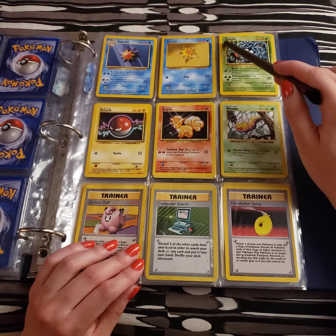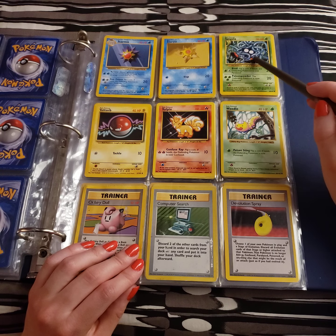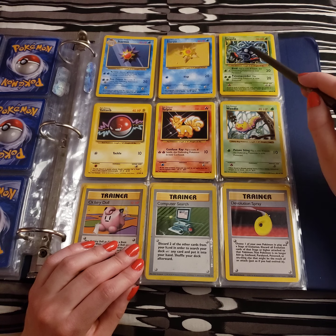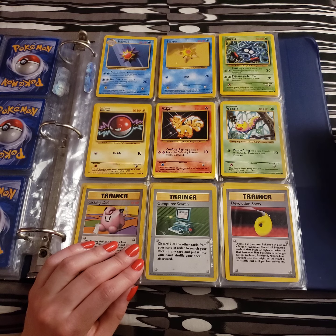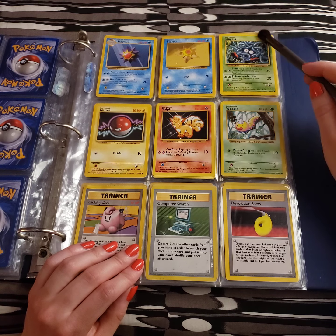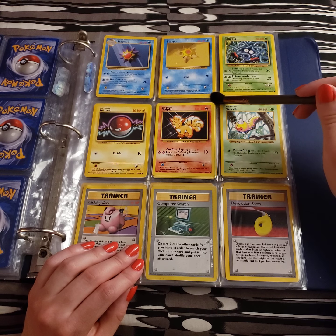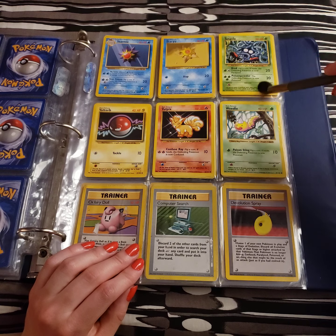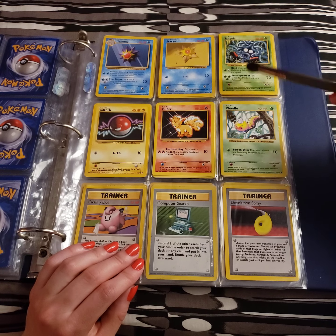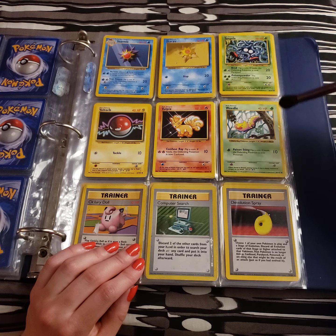Next up, we have Tangela. I always thought he was funny — his little boots. The red that really stood out against the vines and everything. One thing that was really surprising to me is that he ended up getting an evolution. But I always associated him as being somewhat of a counterpart to Jynx. He has his signature Bind, which does 20 damage, and Poison Powder, which does 20 as well.